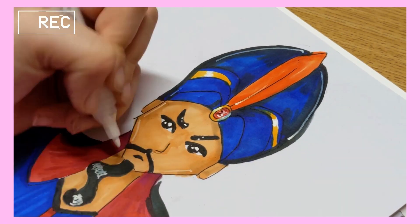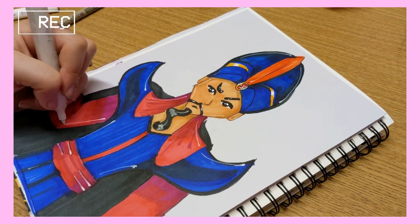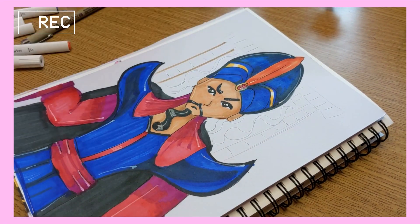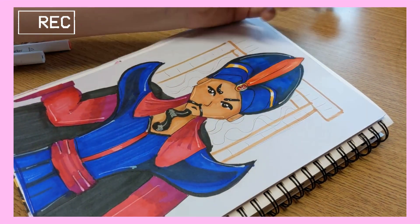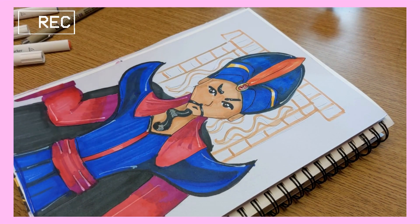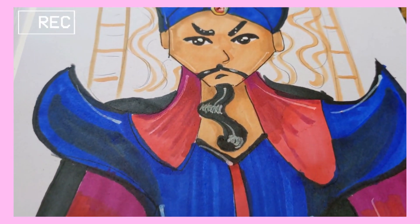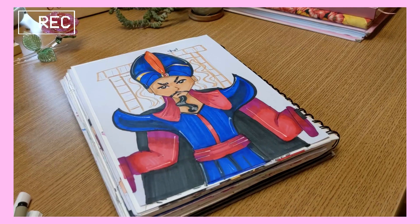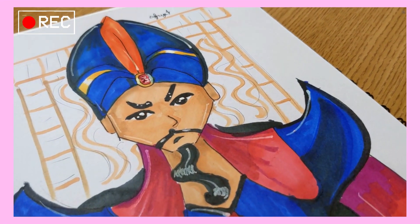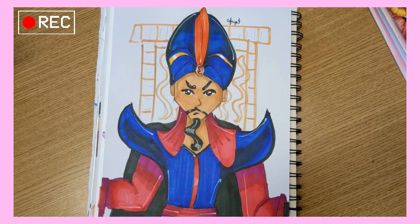Now we're moving on to the highlighting. It looks a little different than I expected, but I wanted to give him a background. I was looking at pictures of Jafar online to make sure I got everything right, and a lot of pictures showed him in front of a throne. So I decided to do a kind of Egyptian-looking sandstone throne as the background. And here is Jafar! Subscribe, like this video, and I will see you guys next time — bye!